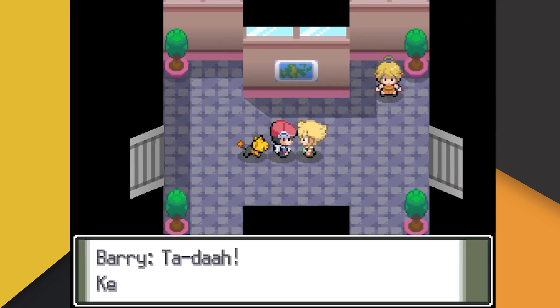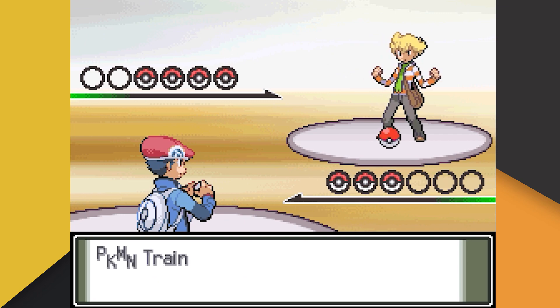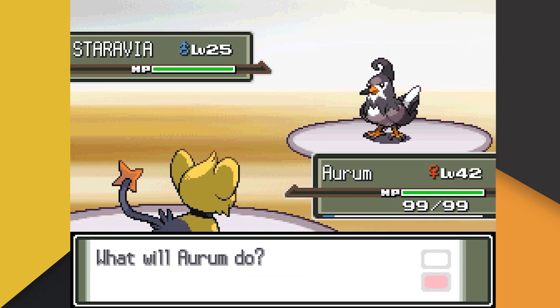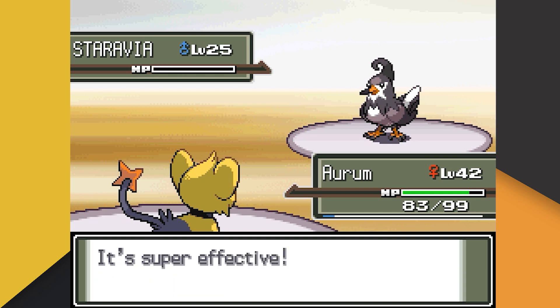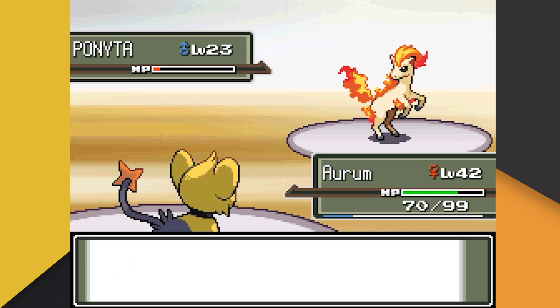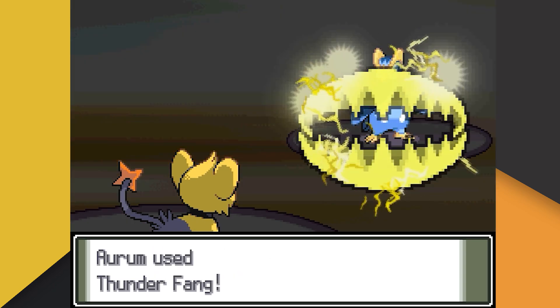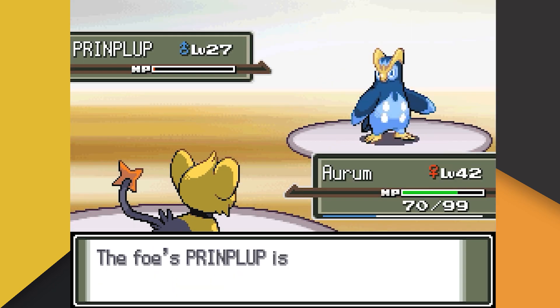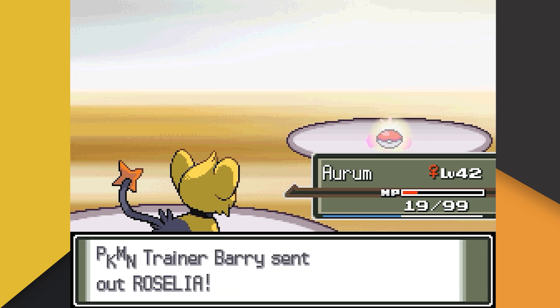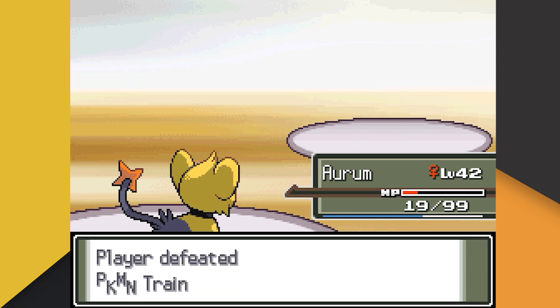After acquiring our third gym badge, Barry has decided to challenge us to another battle. Barry leads with his Staravia, who lowers our attack with Intimidate before striking us with Quick Attack. Despite this, Thunder Fang makes quick work of Staravia. Up next is Ponyta, who actually survives our Return and hits us back with Ember. One more Return takes down Ponyta, but then Barry sends out his Prinplup. Again we fall just short — Prinplup survives our Thunder Fang. Thankfully, Prinplup is paralyzed, but we're still chipped away at with Bubblebeam. Finally, one more Return takes down Prinplup. Barry's last Pokemon is his Roselia, and finally we're able to one-shot with a single Return proving to be too much for this poor plant Pokemon.